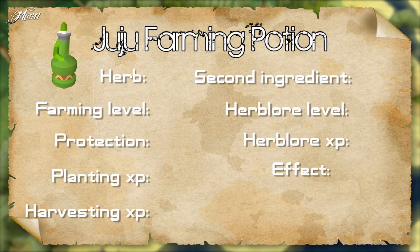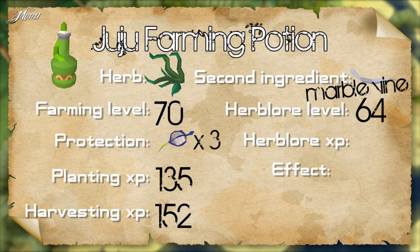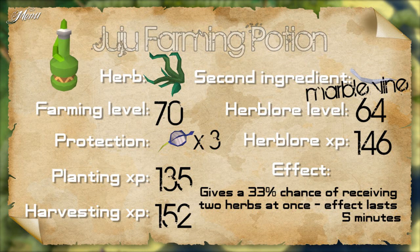The Juju farming potion's herb is the Uguna. It requires 70 farming, 3 blue flowers to protect, and gives 135 farming XP for planting and 152 XP for harvesting. The second ingredient is the marble vine. Requires 64 Herblore to make and gives 146 XP. When you drink this potion, you get a 33% chance of picking 2 herbs at once at any herb patch, including the ones in Herblore Habitat. The effect lasts 5 minutes.